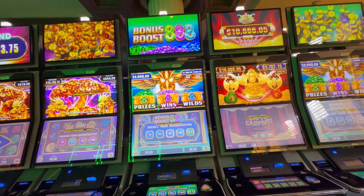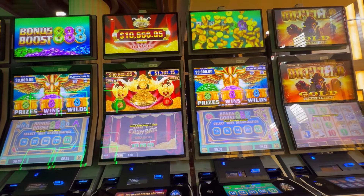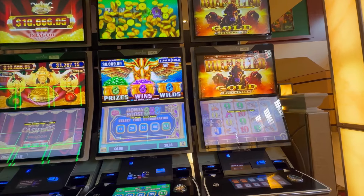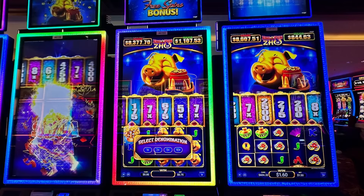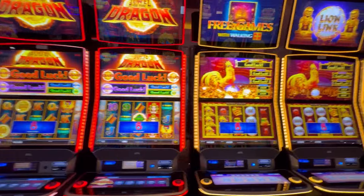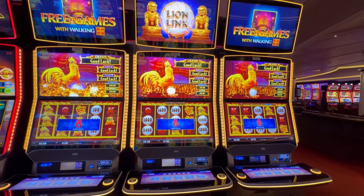Bonus Boost 888 — I don't know that game either. And another of the Big Foo Cash Bats — one, two, and five cent denom. Another Bonus Boost 880, and our first Buffalo Gold. Behind me is more of the Long Bao Bao Triple Coin Treasures. I'm going to try to come back and get a picture when the casino opens and insert it here if I can. Jewel of the Dragon — three of those, one-cent denom but you can change it. And three Lion Link — one-cent denom, but you can change those also.